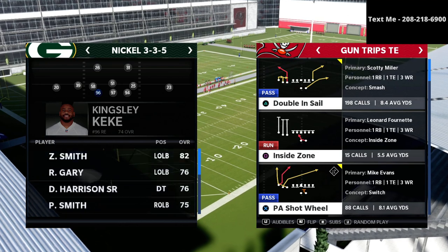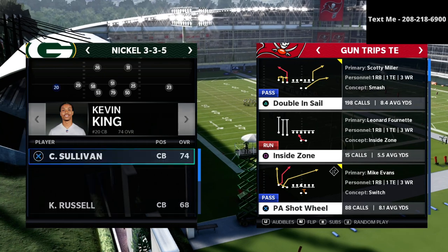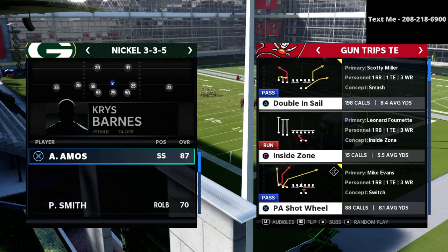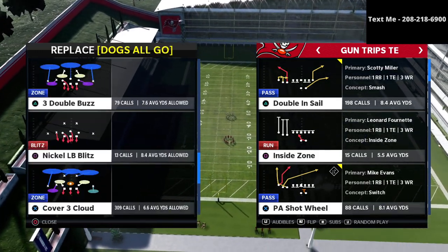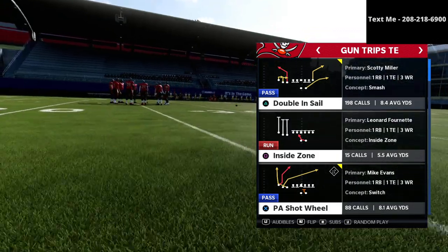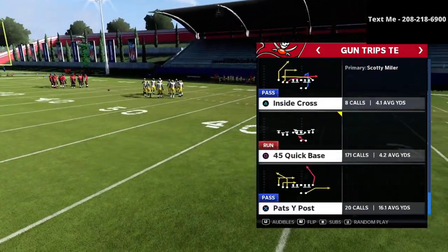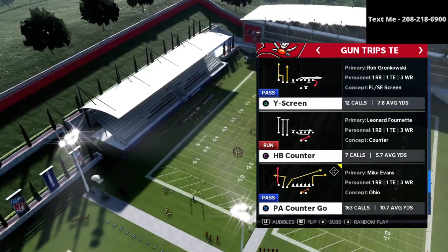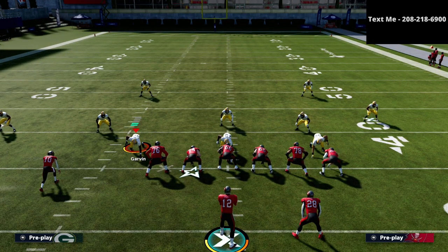In this video I'm gonna be breaking down some of my trips tied in offense. If you want my entire trips tied in offensive guide you can get that in the description for just ten bucks. In today's video we're gonna be sharing one of my favorite route combinations — it's gonna beat pretty much everything the opponent can do. You really want to run it ideally with the ball on the right hash mark, but you can run it either way. The play is PA counter go out of the trips tied in.